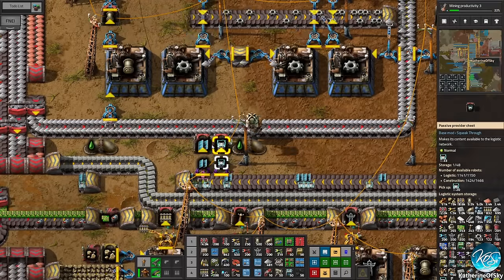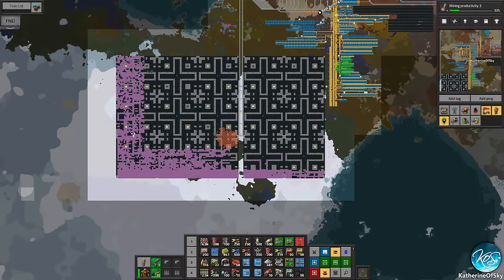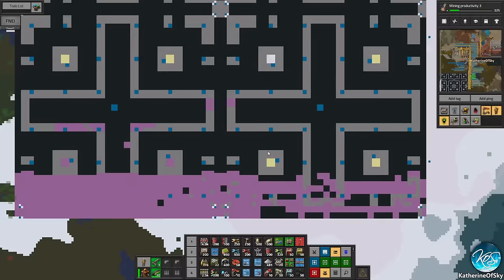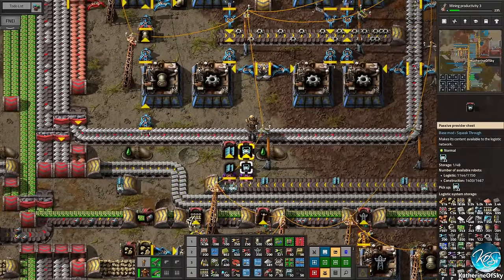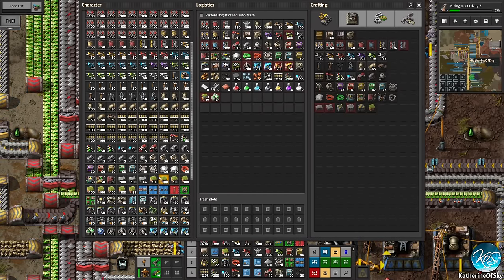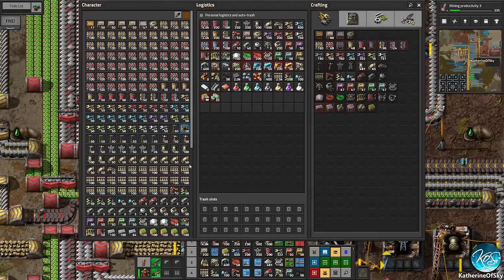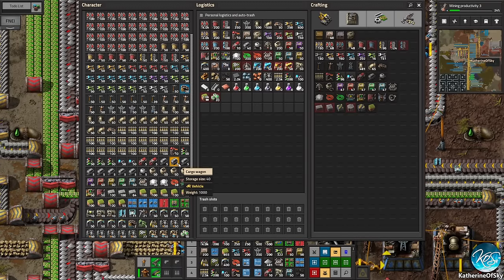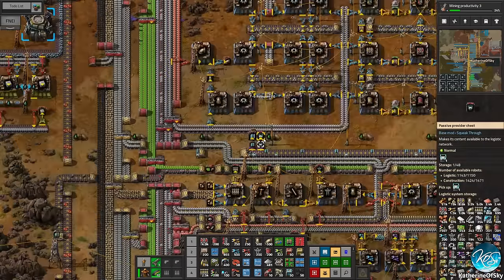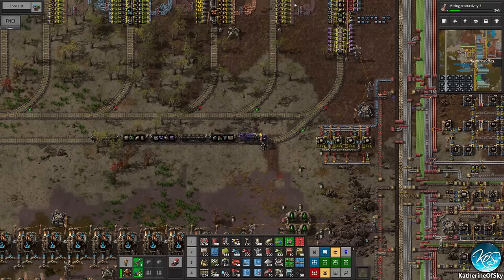Now we've got 32 things in here, so the bots should be able to place stuff. It does look like we're short on robo ports again, so that's not ideal. I'm going to turn off my personal logistics for now and then put in like 10 robo ports — maybe more. Probably not more than five for the thing I'm thinking. Let's put in a few and that will enable us to have more electricity.